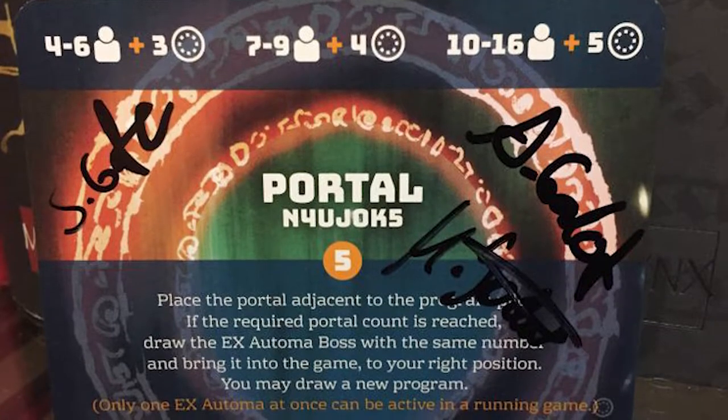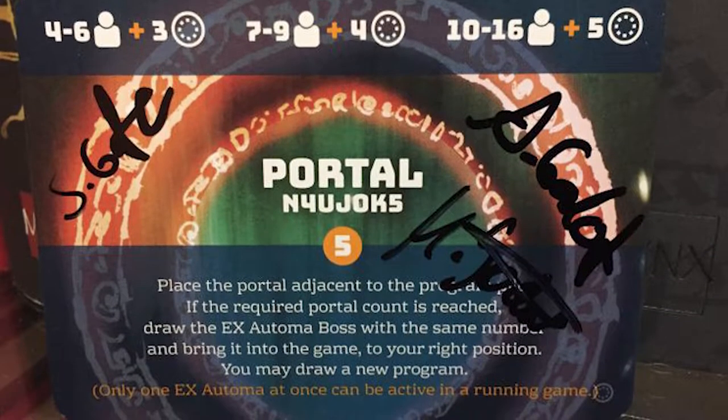With this expansion, Project Hellgate, it brings some unique new twists to the game, such as the Hellgate and the ex-Automata boss. Basically, as you drop program cards you're going to get gate cards, and when they flip over, based on the number of required gates that pop out, when that number is reached, whatever number that card is will be the boss that comes out. You'll have to deal with it in some way — these can help certain teams, hinder certain teams, or hurt the whole table.